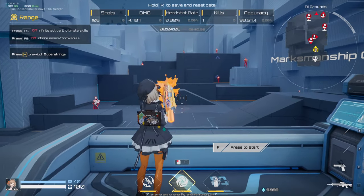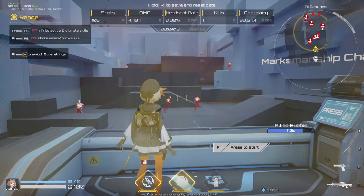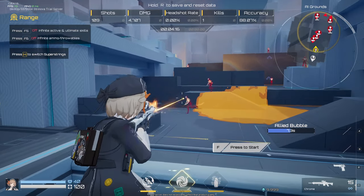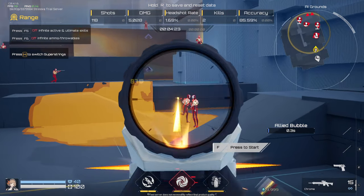Her ultimate ability, Paint Bubbles, generates a giant bubble around a large targeted area. Enemies caught inside the zone will be string-blocked and have their tracks exposed while traversing the bubble. When the bubble explodes, it further slows the enemies within its area of effect and amplifies their damage taken.